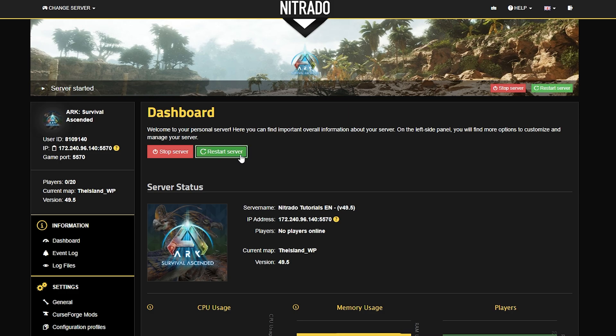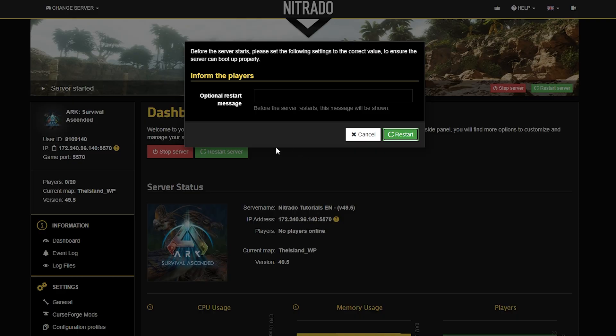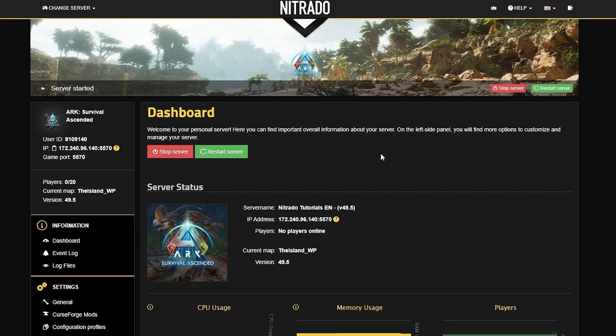After clicking either of these buttons, shortly thereafter you'll get a pop-up which will allow you to send an optional restart message for anybody who might be on your server that might not be expecting a server stoppage. What you can type in is whatever message you see fit, and then you're going to double down on that green restart button that is right there in the text box.